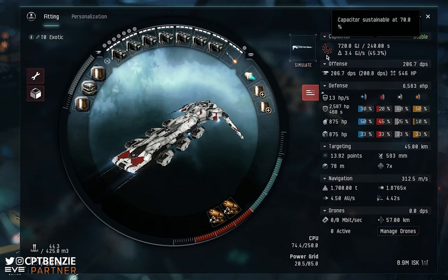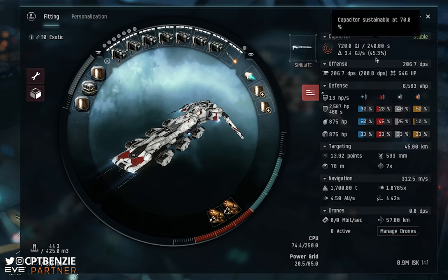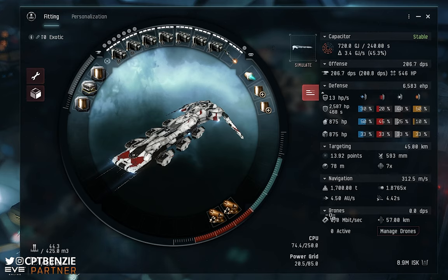We are cap-stable with this fit, meaning we can run everything at all times without worrying about running out of capacitor. There's a 70% sustainable rate with a 3.4 excess capacitor recharge rate and 45.3% max recharge rate. This means we can get neutered a few times and still remain capacitor stable. We don't have to worry about drones — it's just fly, shoot, loot, next room. The fit is in the description; let's showcase it in action.